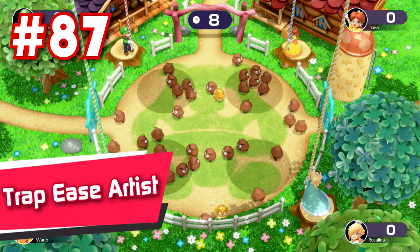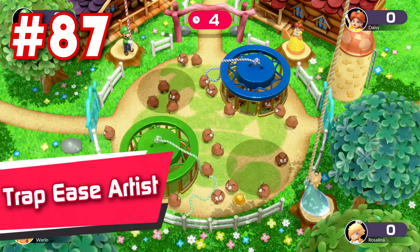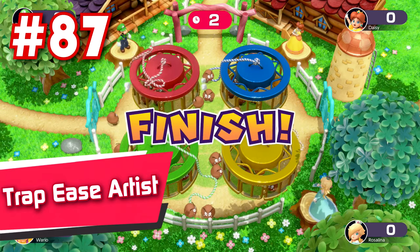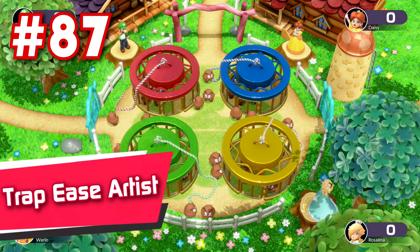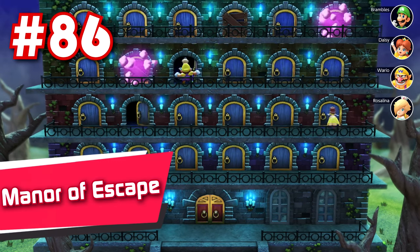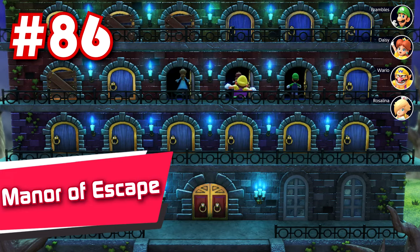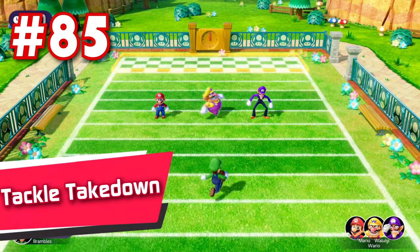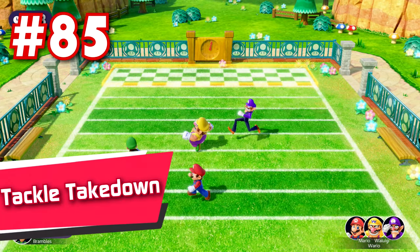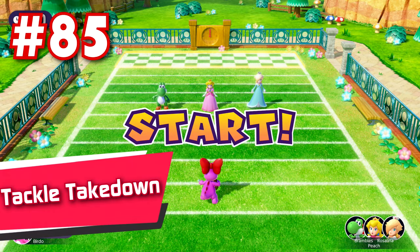87: Trapeze Artist — just like Mush Pit, it would be great if it wasn't so heavily RNG based. You can get royally screwed over depending on the colored cage you get in the arena. 86: Manor of Escape — man, this Hotel Mario remaster is looking really, really good! 85: Tackle Takedown — there's a good amount of fun to be had with this one, for the 3 full seconds that it lasts. And no, I'm not exaggerating — this minigame really is that short.